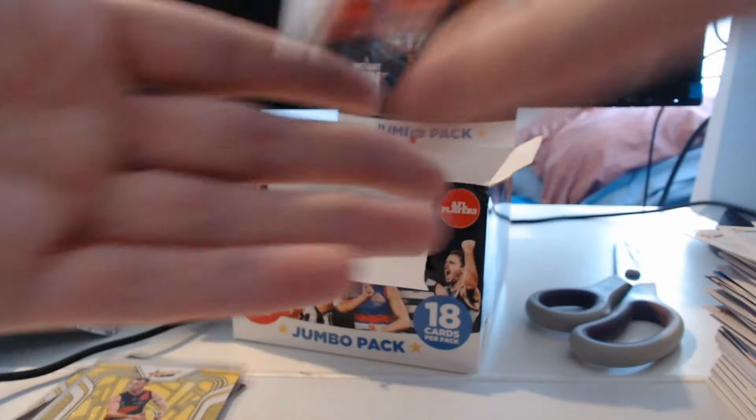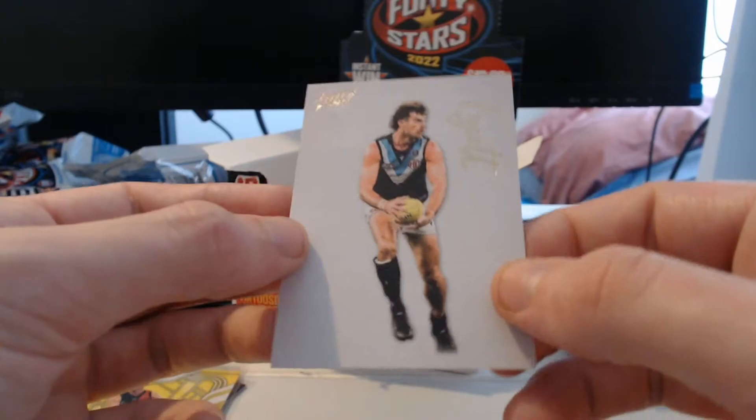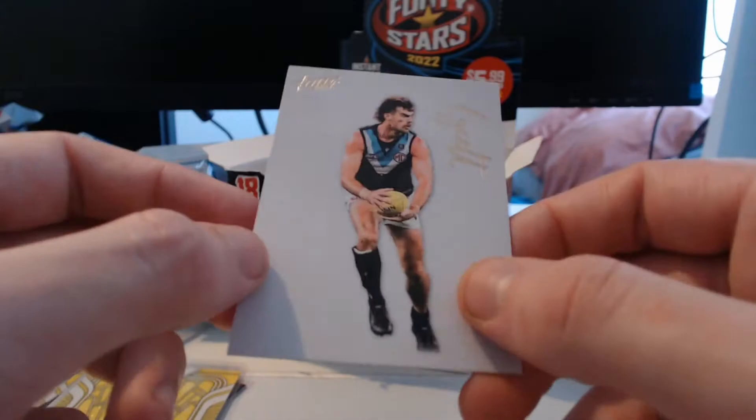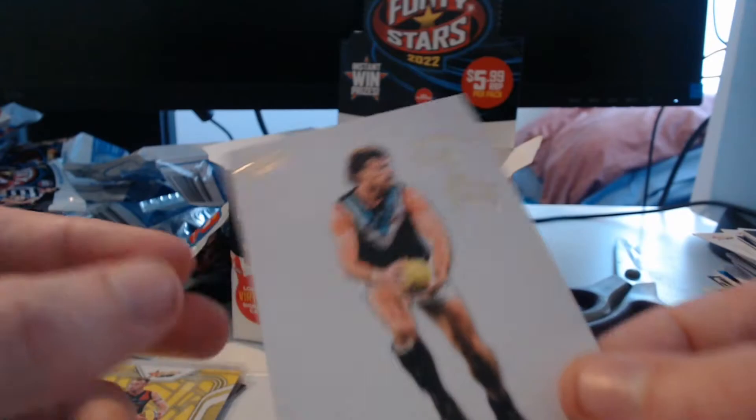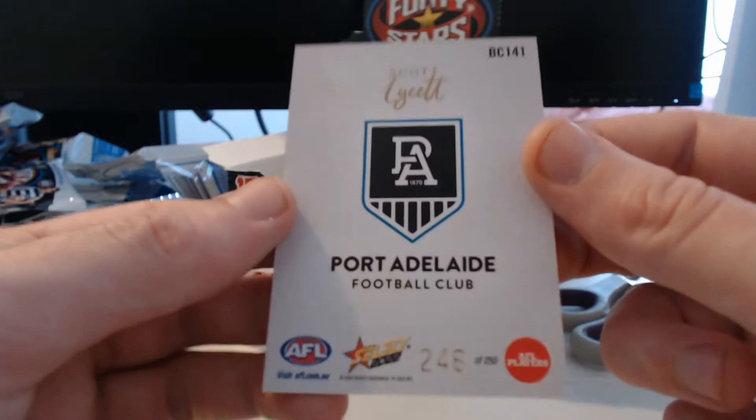Checking the commons really quickly to make sure we're not missing anything. Ash Riddell — my favourite AFLW player at the moment. Scotty Lysette again, the Blank Canvas looking really nice. I didn't realise that Blank Canvas actually has like a texture on the back — a little pattern, like a little bit of stitching almost. Numbered 246 of 250 — nothing special with the number there, but nonetheless we keep moving.